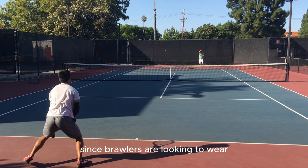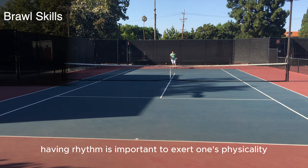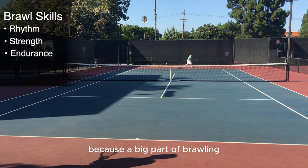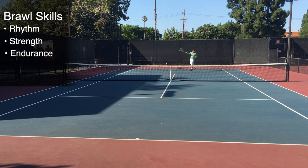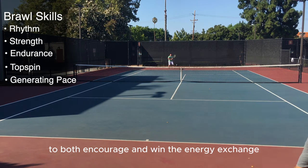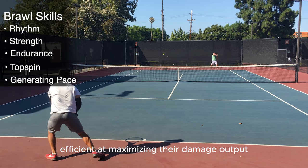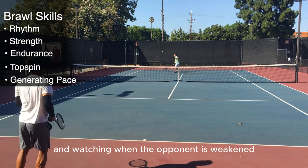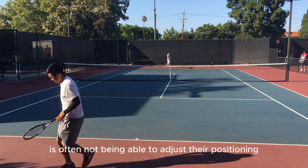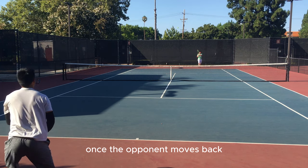Since brawlers are looking to wear down and push their opponent back, skills to command space are essential. Having rhythm is important to exert one's physicality through strength, speed, and endurance, because a big part of brawling is taking healthy cuts at the ball. That's why topspin and generating pace fall under brawl skills to both encourage and win the energy exchange. From the perspective of vision, brawlers look to be efficient at maximizing their damage output and watching when the opponent is weakened to potentially finish. The developmental flaw of pure brawlers is often not being able to adjust their positioning or lacking the variety of finishing shots once the opponent moves back to absorb pace.